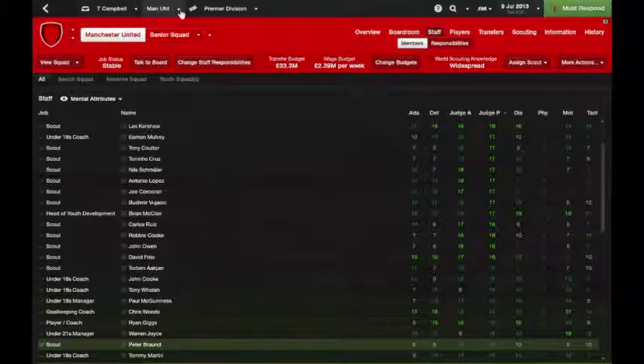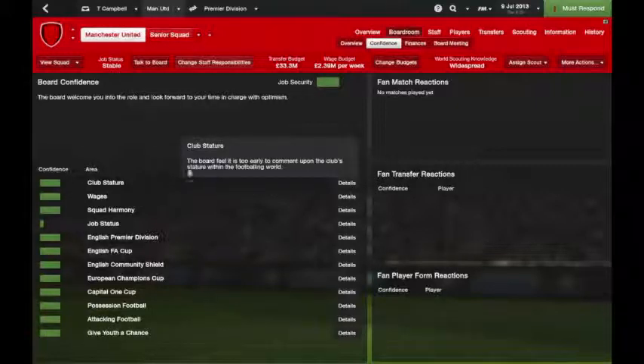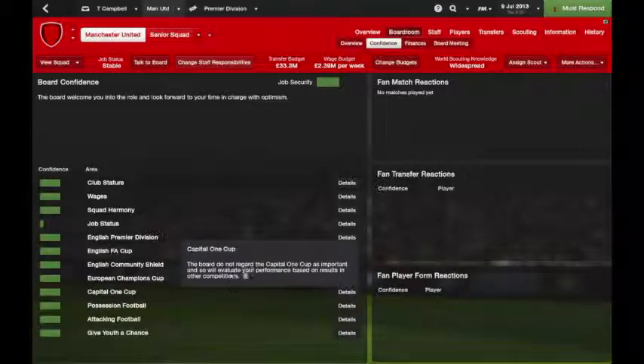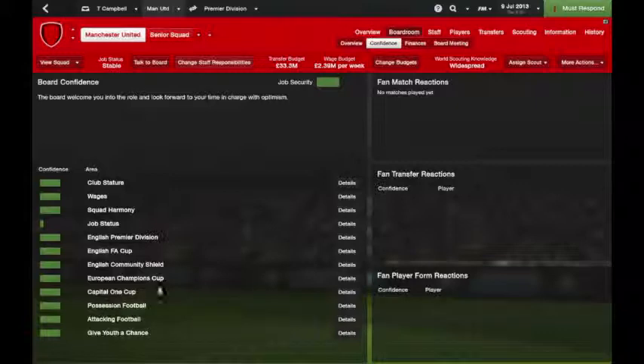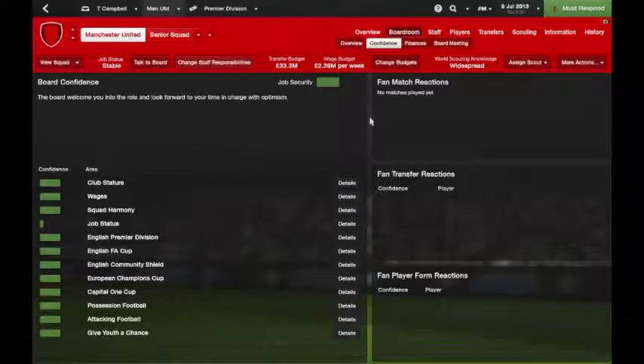You can still talk to the board as normal. Instead of having three or four general confidences, they now have individual confidence ratings for different competitions and they detail exactly how they want you to perform in each. For instance, the FA Cup minimum expectation is that the team reaches the final. The Capital One Cup isn't regarded as very important, so not doing well there won't harm your confidence much — though you want to win every competition. They would obviously concentrate most on the Premier League title challenge, as Man United did when they won the league last year.